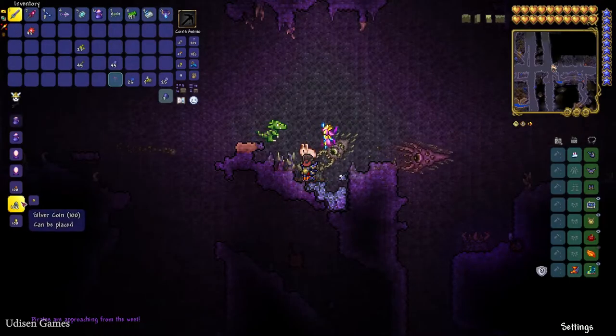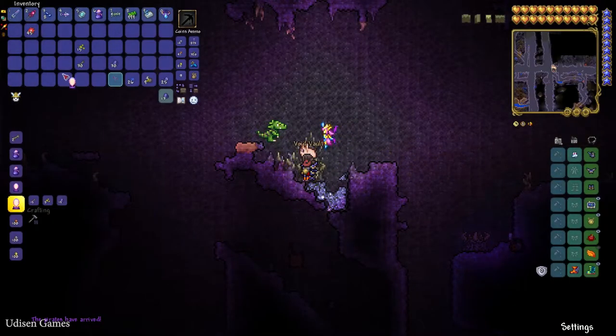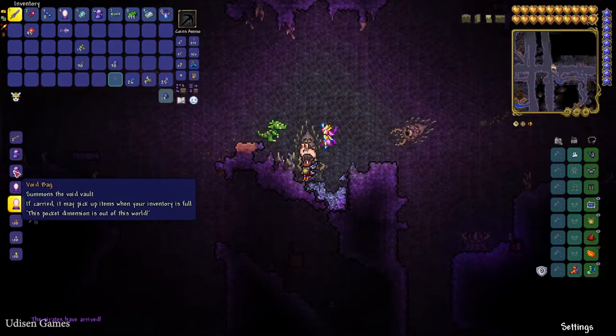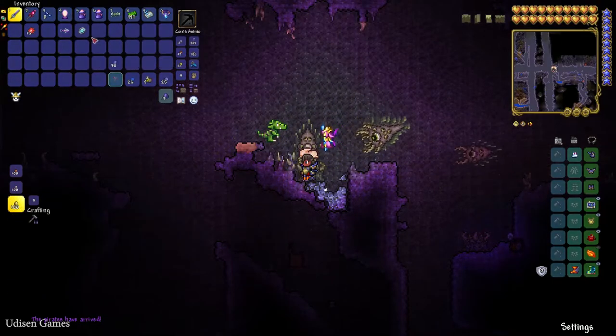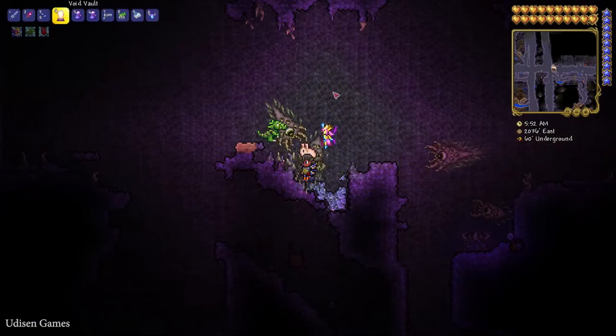Stay near this altar and use it as a normal crafting workbench to craft the void vault and the void bag. That's all! After that you can begin using this stuff without any problems.